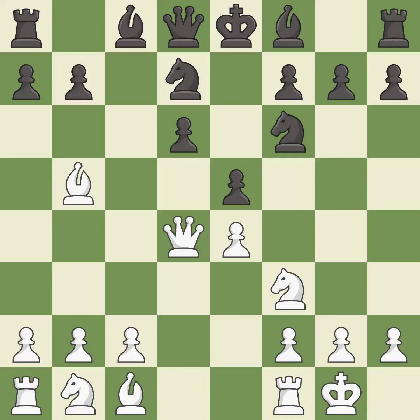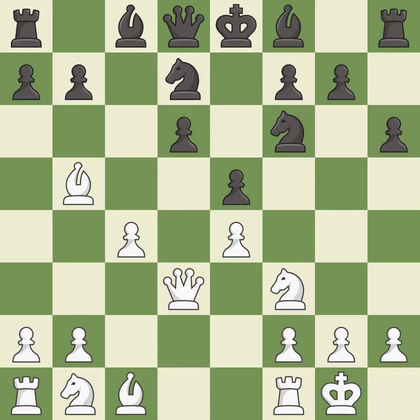Recaptures. This kicks an opposing queen, putting it on a safer square. This threatens to kick a bishop. These are master games — it is the last book move. This activates a bishop by developing it off its starting square, which is excellent. This develops a knight off its starting square, getting it into the action — it is excellent.